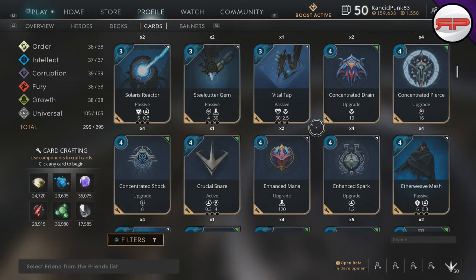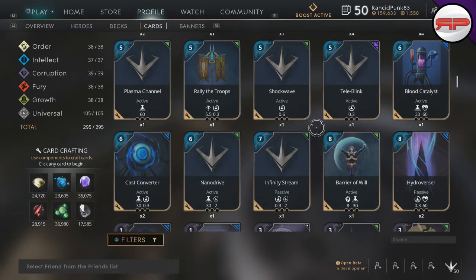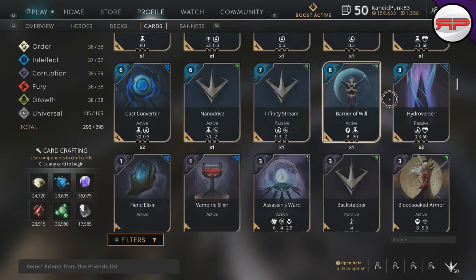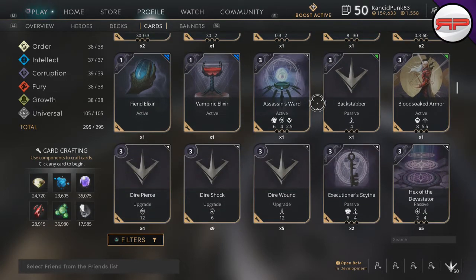Intellect has some very good expensive actives and passives like Hydroversa, Barrier of Will, and Infinity Stream. Then we have Corruption, which is best known for some very good active cards, ability penetration, standard penetration, some good crit cards, and life steal — definitely good for the life steal.